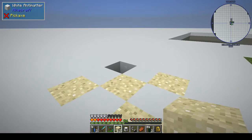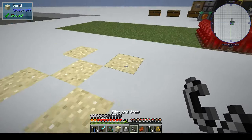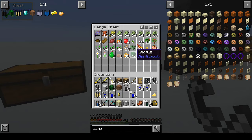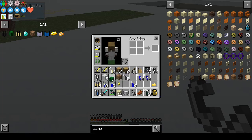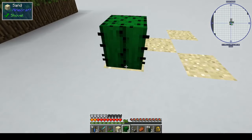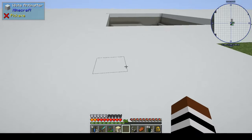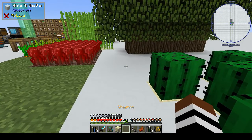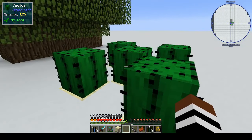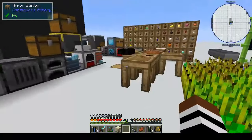I don't think there needs to be water for cactus to grow, if I remember correctly. Is that a creeper face on it? If I sneak, does that make it grow faster? Yes it does — nice! Okay, so we've got that growing.